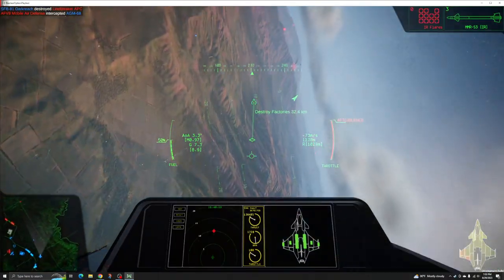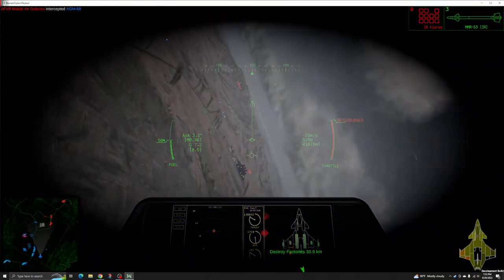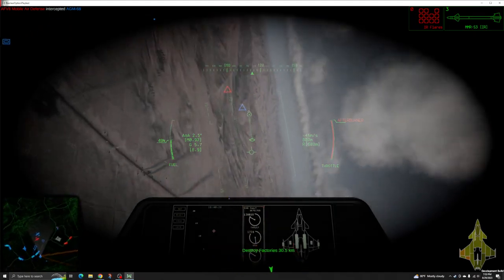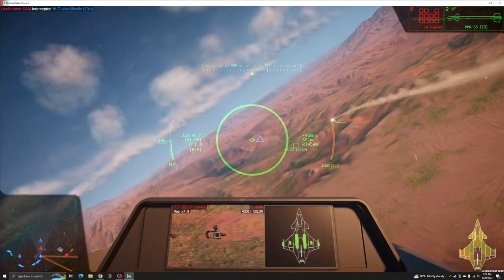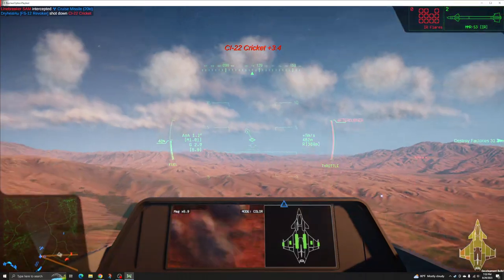The Revoker is very maneuverable at medium and high speeds, easily exceeding the physical limits of its pilot. Maneuverability drops off at lower speeds, but remains competitive and controllable, though at a disadvantage in dogfight scenarios against other lower-speed jets.